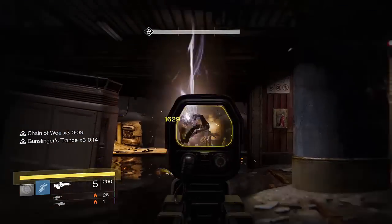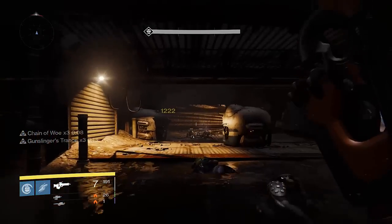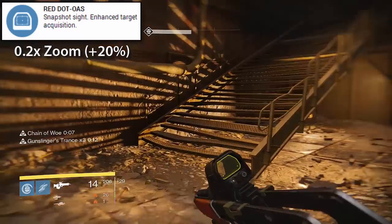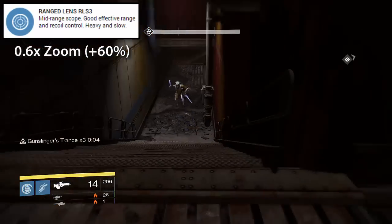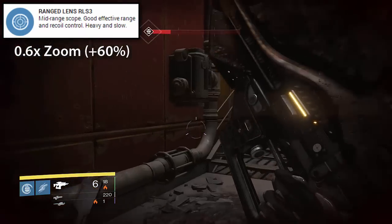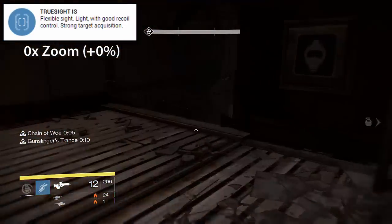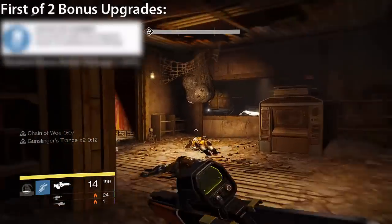The Badger is of the high impact, low rate of fire variant of scout rifles. Aside from the poor clip size compared to other scout rifles, the gun boasts great stock stats before modifications. The three sights available are: Red Dot OAS offering snapshot sight and enhanced target acquisition; Target Lens offering about 20% zoom, a buff to stability, and a penalty to range; and Range Lens RLS3 offering a mid-range scope, good effective range, and recoil control — giving a 60% zoom modification, a decent range buff, and penalties to stability and reload speed. Lastly, True Sight IS offers a flexible sight with good rear control and strong target acquisition, no real zoom modification, but penalizes stability and slightly buffs reload speed.